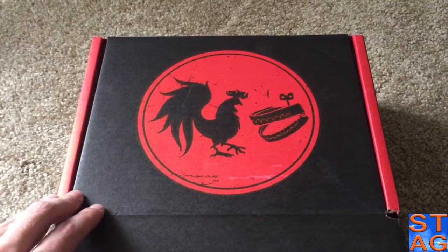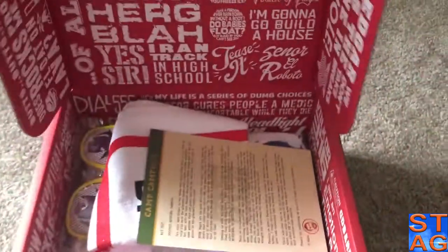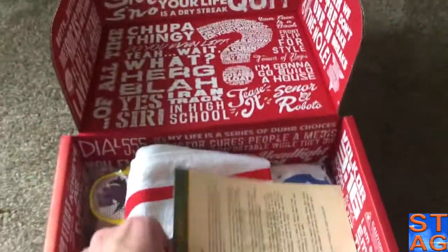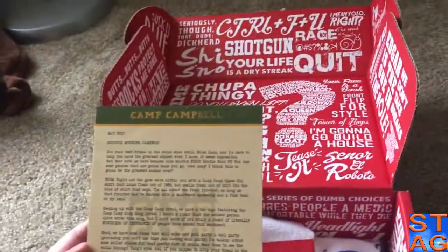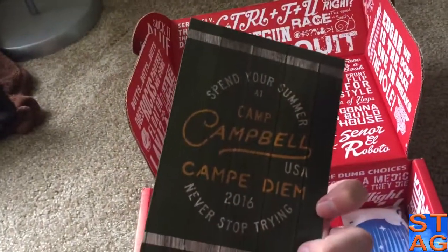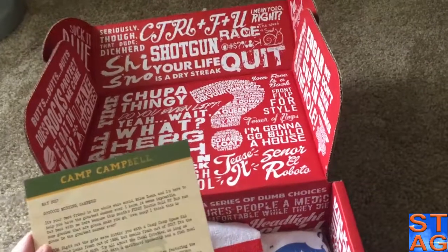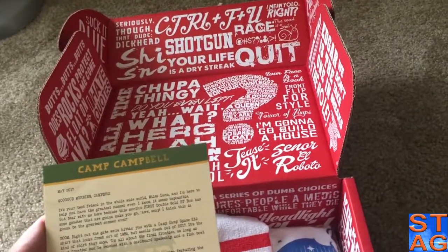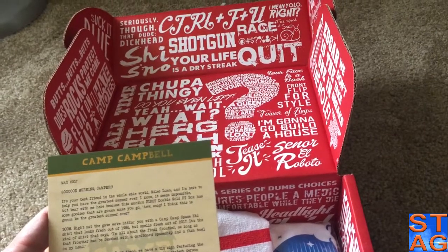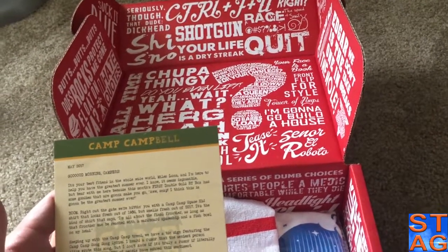This is the box for May 2017 that we're opening up. It looks like a Camp Campbell note is what we're going to be starting off with. I'm actually going to move the camera off to the side so I can read it. It is from Miles Luna — 'Spend your summer at Camp Campbell, Camp ADM. Good morning, campers!' Right out of the gate is a Camp Camp Space Kid shirt, fresh out of 1986.